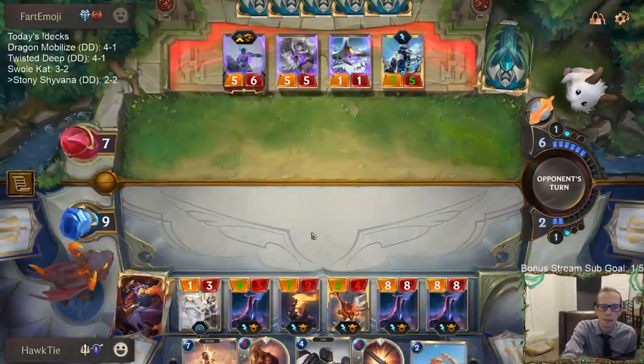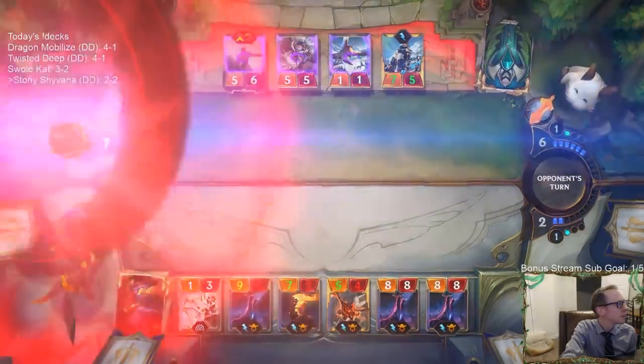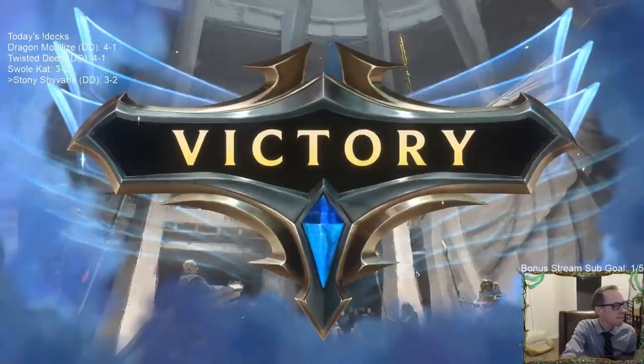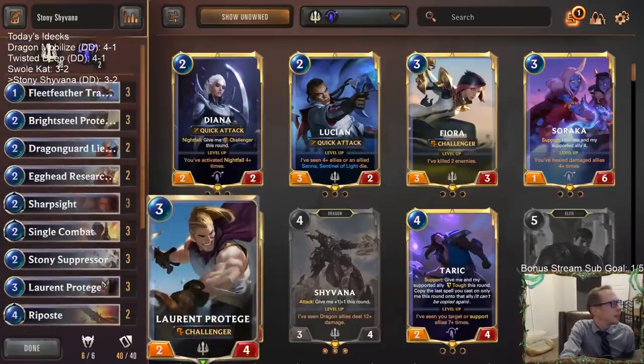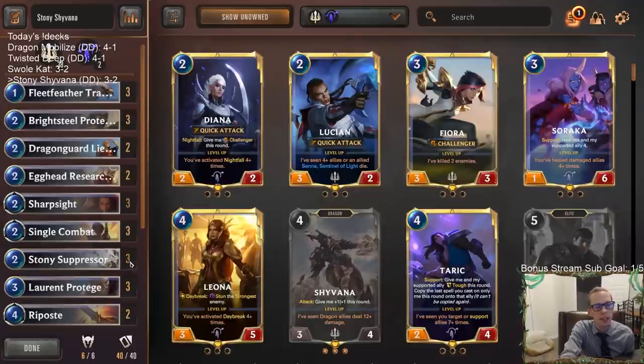Frankly both are stunned — that'll do it. Triple Mind Splitter. GGs. So that's Stony Shyvana — another 3-2. All four decks today with a winning record — that's a good rank-up day.